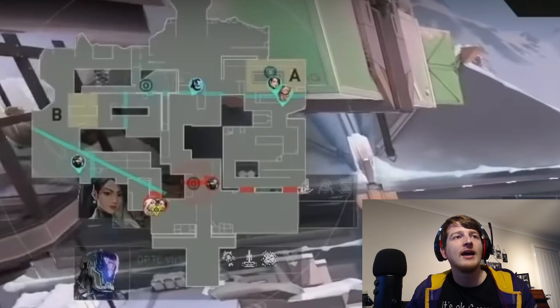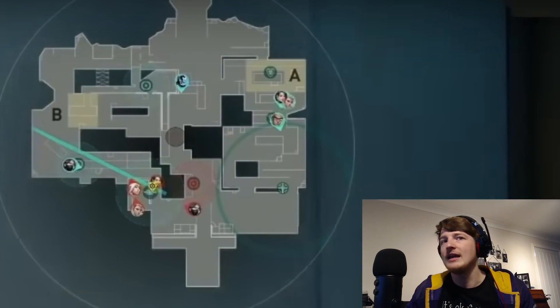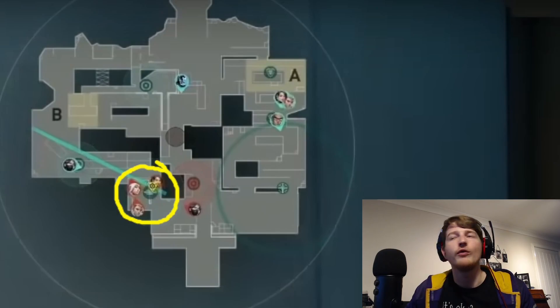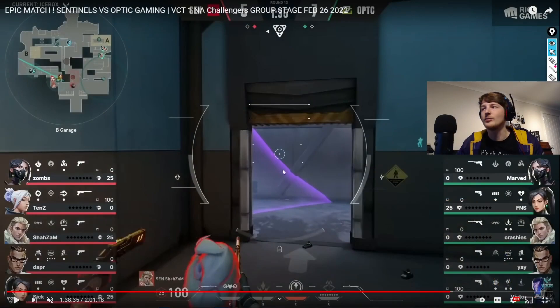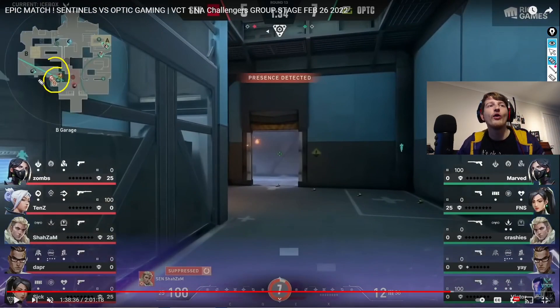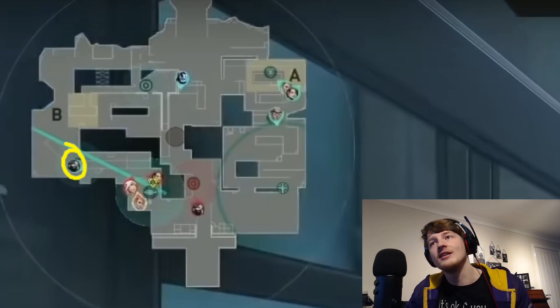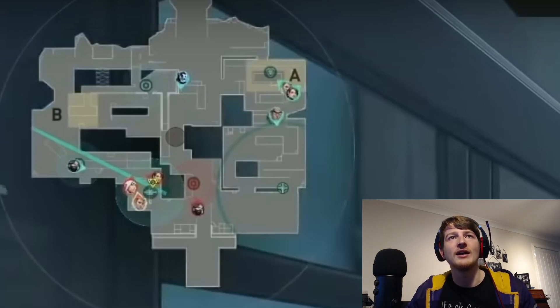Now on the defensive side in the pistol round: Victor is in mid while Sentinels have four players grouped toward B. As barriers drop and Sentinels start pushing, a KAY/O knife lands on top of the building and suppresses all four of them. Meanwhile Shazam had just sent out an Owl drone — four detected immediately. They now know there are four people in B and they've stopped the drone. An Owl drone on pistol round is insanely powerful and difficult to break, so this info is massive. The Viper knows to be passive with four opponents there, and OpTic win the round.